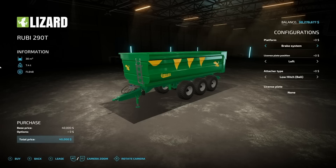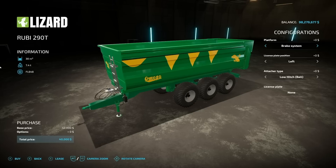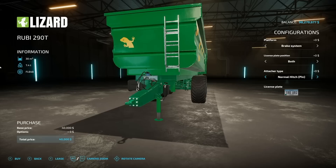Another mod that's similar to a PC version coming later is the Lizard Ruby 290T — I believe it's called the Hermanos Garcia Ruby 290T on PC. 30,000-liter capacity. We have a brake system or pneumatic system. License plate positioning — interestingly the default is off so you need to turn it on, and you can even do it on both sides. Then ball or pin hitch depending on what you need.